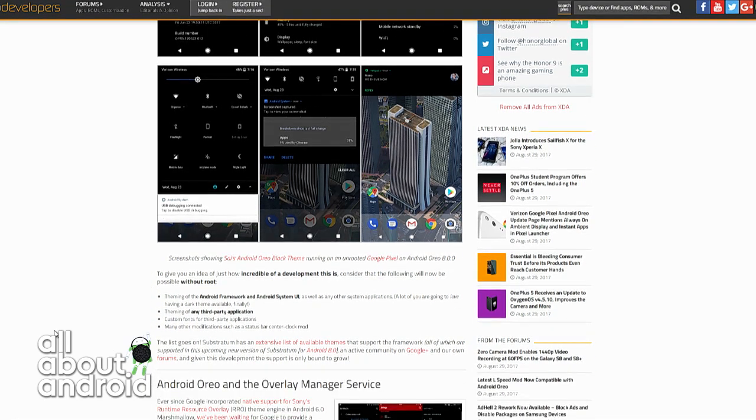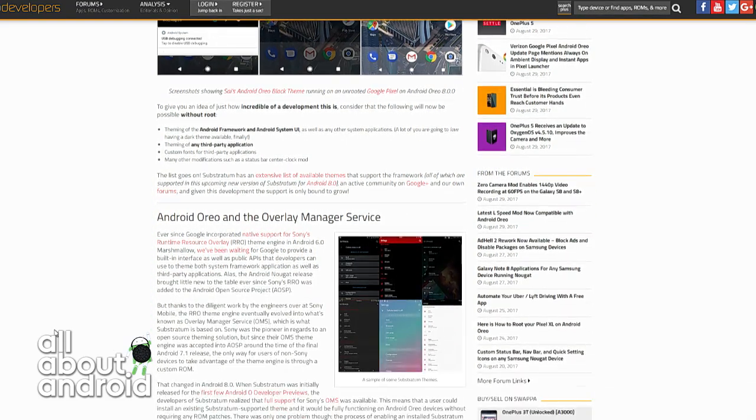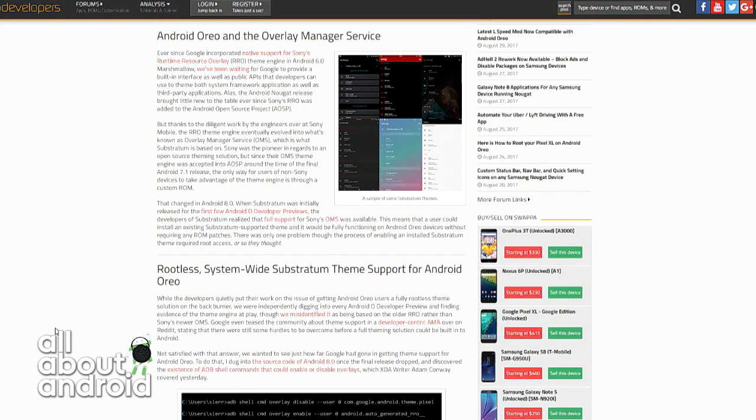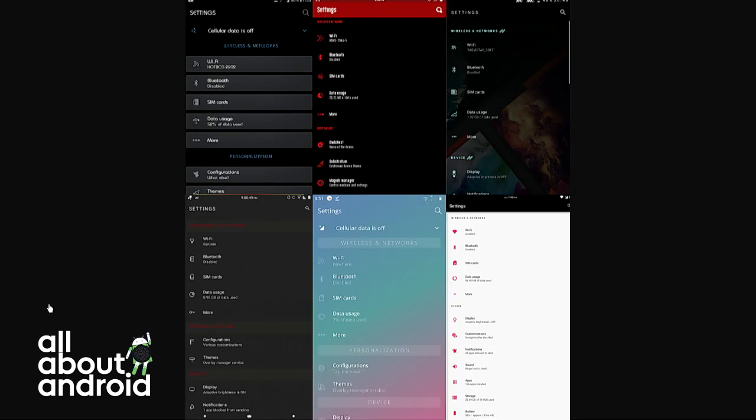Android Oreo is going to incorporate full support for Sony's Overlay Manager Service, which is an evolution of Sony's runtime resource overlay that was included in Marshmallow but actually sat dormant. You know how sometimes they unpack and realize some code is sitting there? That Sony runtime resource overlay was there, but now it's unlocked.